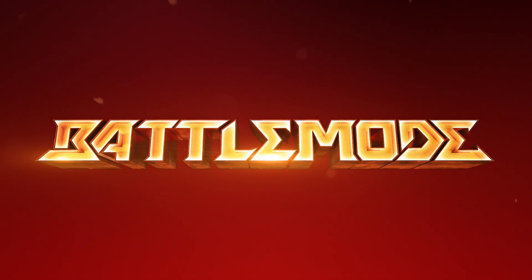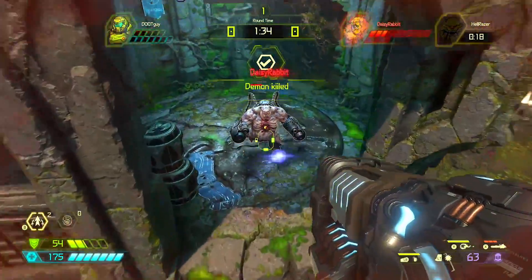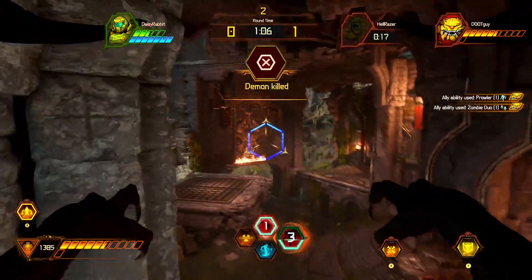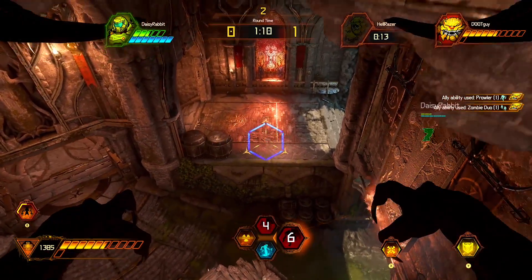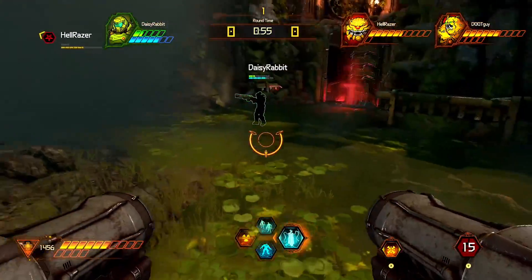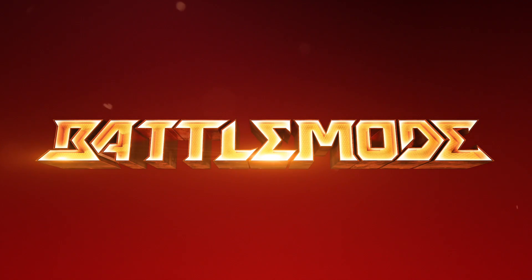One of the most dramatic moments in every round is when a demon dies. Once the Slayer has eliminated one demon, a respawn timer begins, and the Slayer has 20 seconds to eliminate the other demon to win the round. If he fails, the dead demon player rejoins the fight with half-health, quickly turning an all-out battle into a tense game of hide-and-seek. Rounds are won when either the Slayer is killed or both player-controlled demons are killed. But strategy extends between rounds as well.